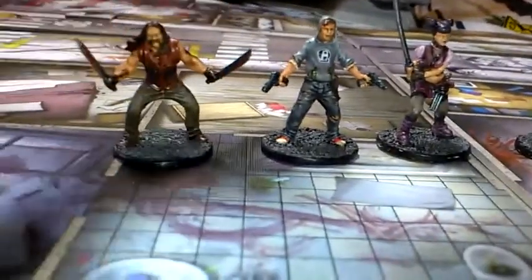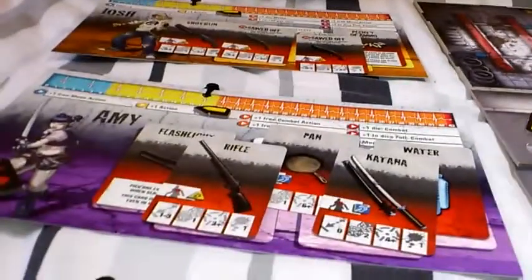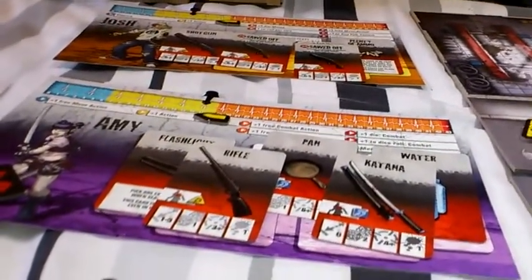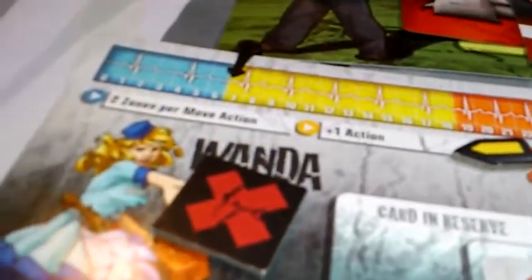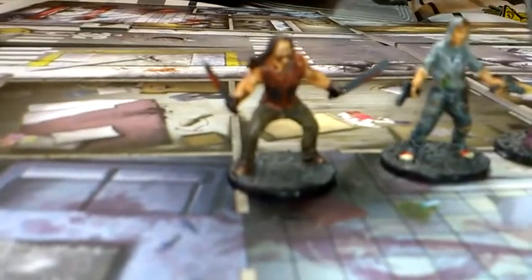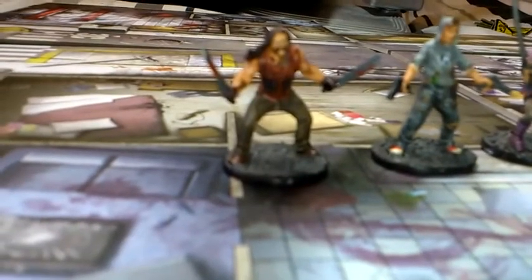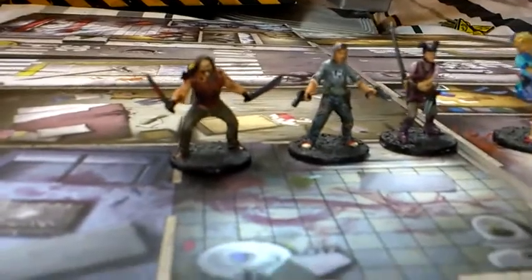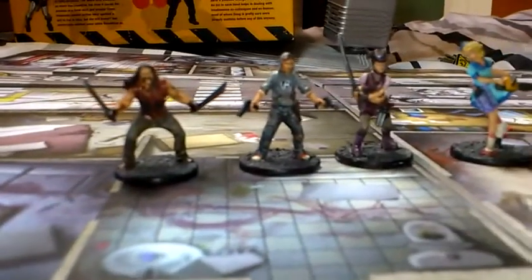Sorry about the really bad lighting. The person who did the most was Amy — she got the most experience, closely followed by Nick, then Josh, then Wanda, and bringing up the rear by only one, El Cholo. You can see the disadvantage with El Cholo: starting with two machetes means he can only really fight when in the same zone as a zombie.